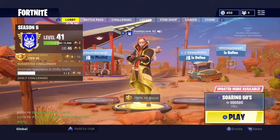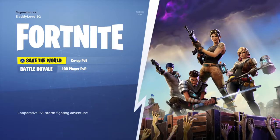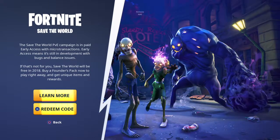Once you actually get the code, you go to game mode — if you're in Battle Royale, go to Save the World — and there's a spot for reading the code. You type in that code, and then it will allow you to actually play Save the World.